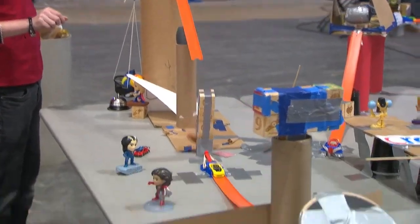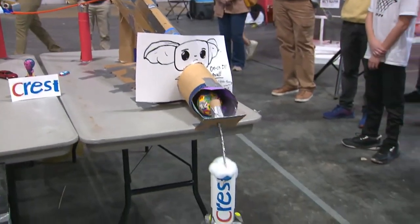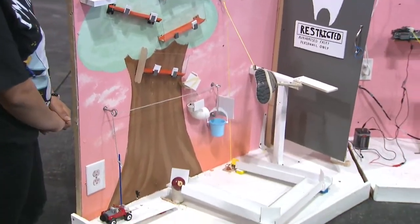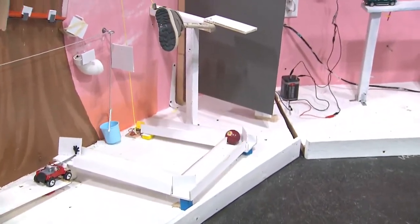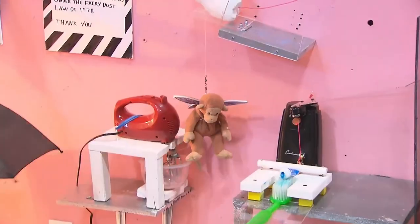Duck releases Groot into the blocks. But we did have one of the blocks — same place it did fail there last time. Pulls a string, causing that ball to go down the tracks. Car pushes, another ball is rolling along — that's going to hit a mouse trap, releasing the boot, kicking the factory door, causing the car to roll, turns on the light.